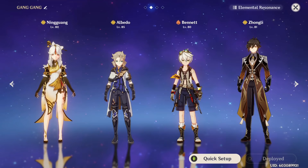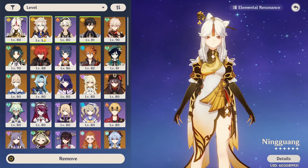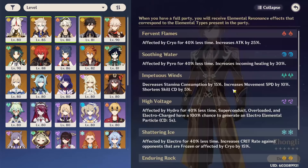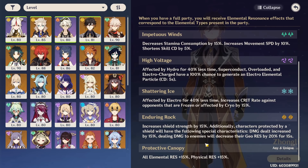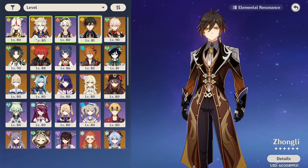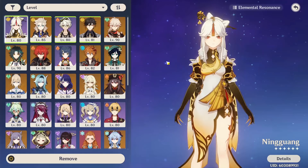Moving on to Ningguang's teams, it's actually very straightforward because she doesn't really depend on too many other characters. The main thing is that she pairs very well with other Geo characters. Having a Geo support — especially a five-star like Albedo or Zhongli if you have them, with even Geo Traveler being viable — can be really good as they provide Geo resonance that buffs your team by giving you more shield strength, increasing damage dealt by 15%, and decreasing the Geo resistance of opponents, which is huge for both your Ningguang and your other Geo character. On top of that, Geo characters will generate Geo particles for one another, regardless of which Geo character you're using, which helps your Geo characters get their burst back on cooldown.